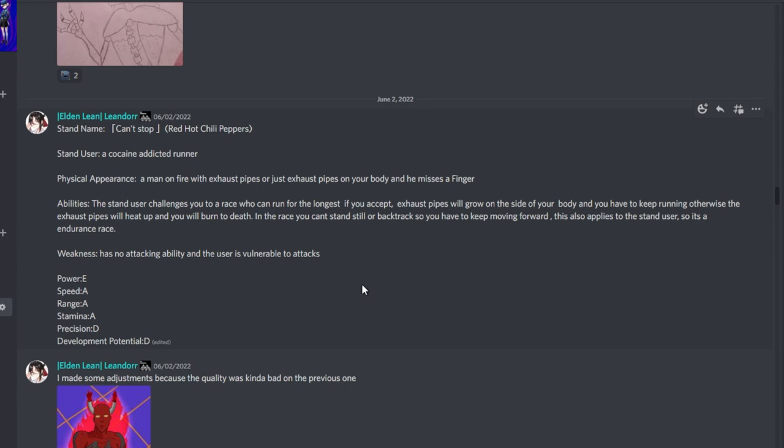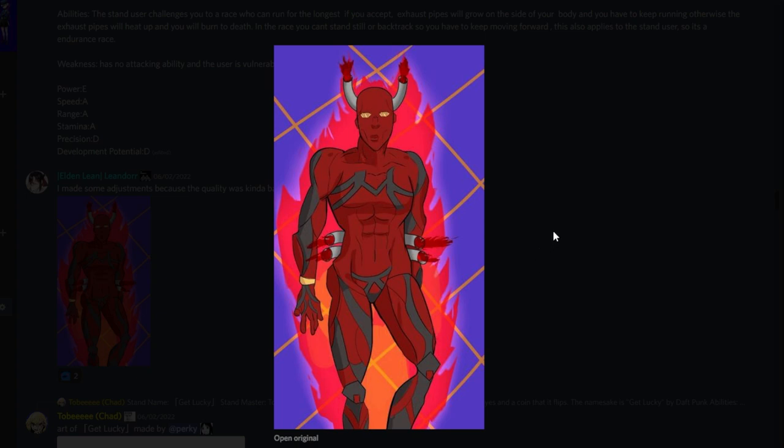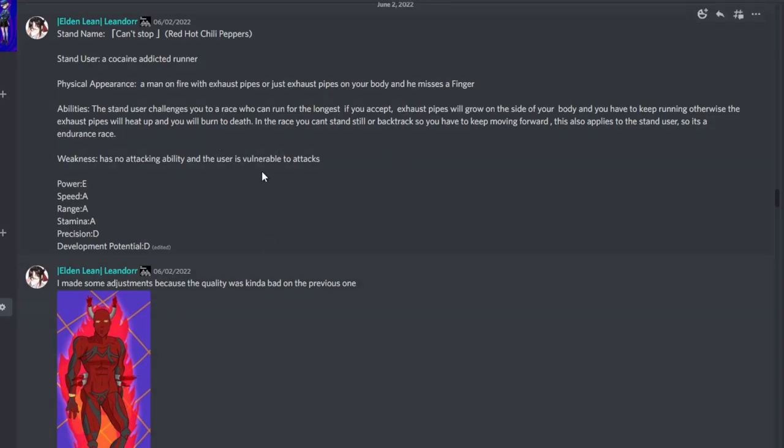From Leandor, stand name Can't Stop by Red Hot Chili Peppers, stand user a cocaine-addicted runner. Appearance: a man on fire with exhaust pipes on his body, missing a finger. Ability: the stand user challenges you to a race for who can run the longest. If you accept, exhaust pipes grow on the side of your body and you have to keep running — otherwise the exhaust pipes heat up and you burn to death. You can't stand still or backtrack, only keep moving forward. This also applies to the stand user, so it's an endurance race. Weakness: has no attacking ability and the user is vulnerable to attacks. It's an interesting concept — since this guy is a runner addicted to cocaine, you're probably not going to beat him in a straight race, so you have to beat him before you burn to death.